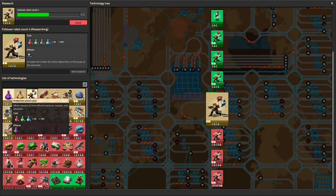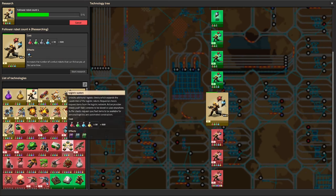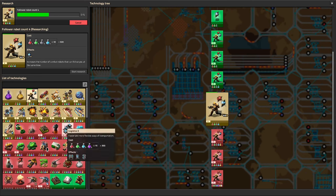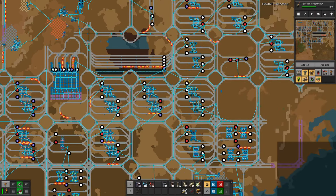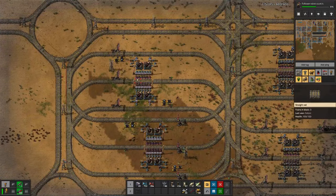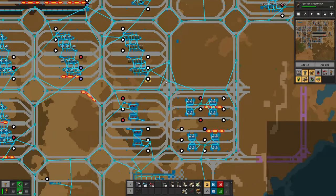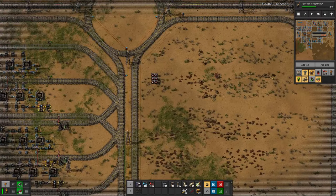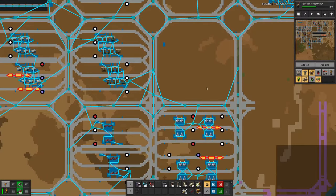Of course there's the purple and yellow science and everything behind those. I also managed to move wall production and red ammunition production, and cleared out those spaces. We have a bit of copper and steel left over from the ammunition production.